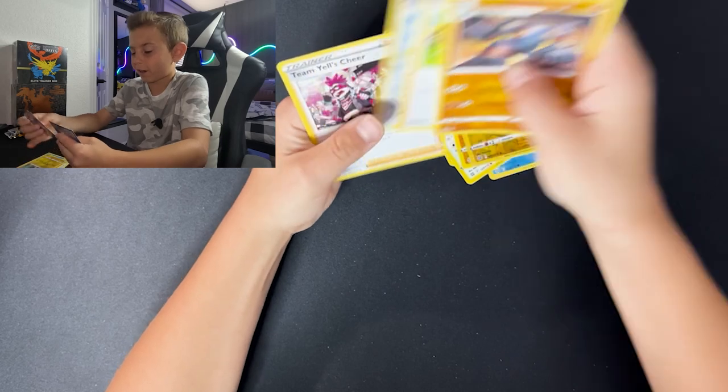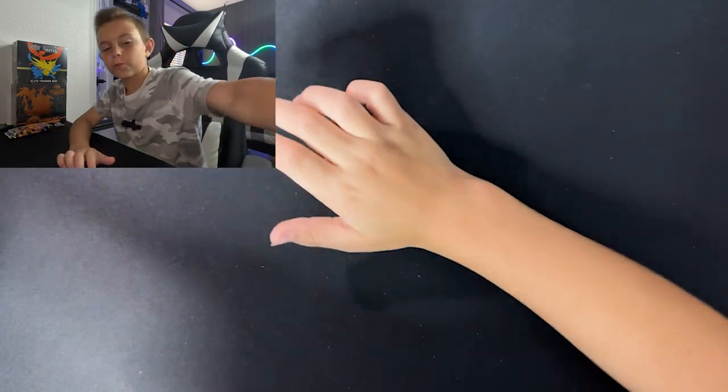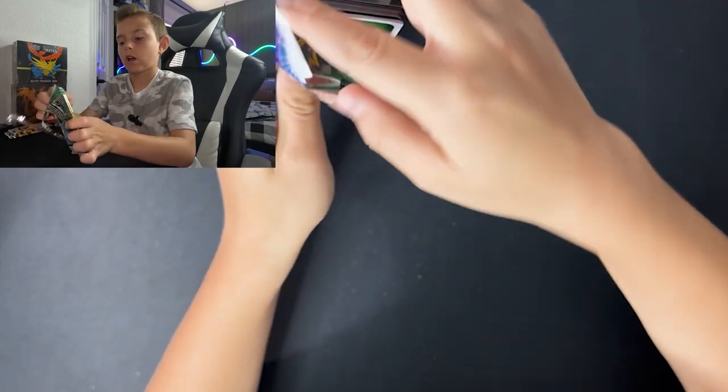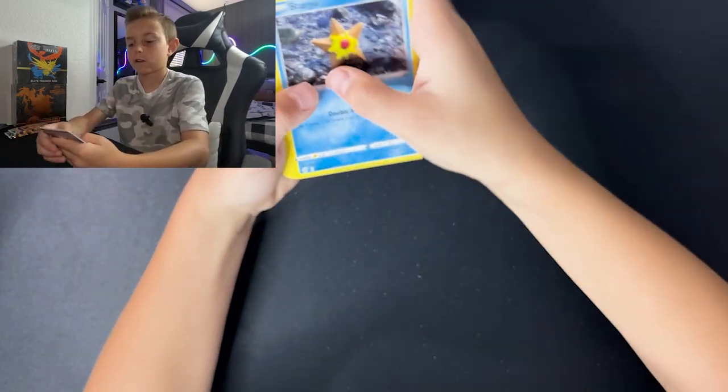Luxio and Gorlock. Our last two packs are right here. Shaymin — Whimsicott! I have one Whimsicott. Let's go! We have not pulled a Charizard in alternate art yet — we need to.